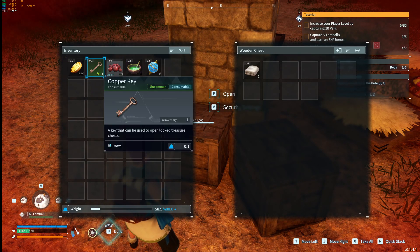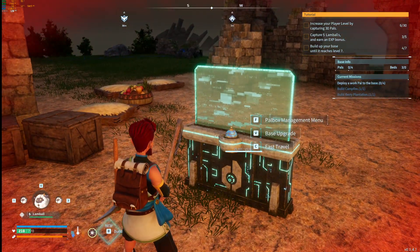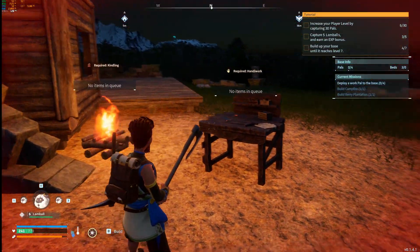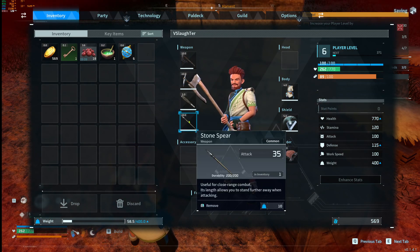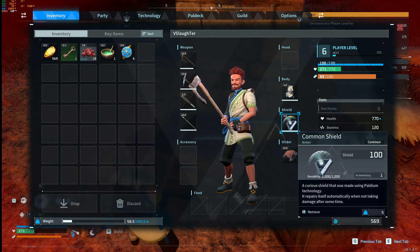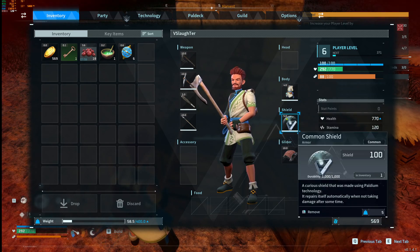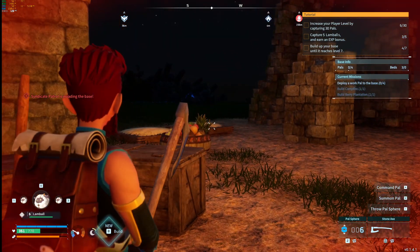We ran across the merchant and got a little money. That's the key in case we run across a locked chest. Our health and food are good — health is on its way up. We made a spear, so we now have a spear and a shield. The shield repairs itself automatically after not taking damage for some time — that's pretty good.